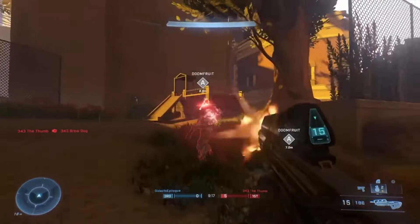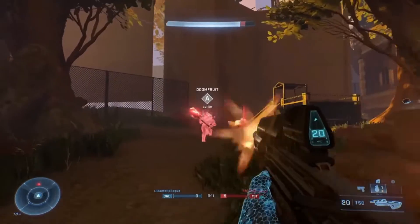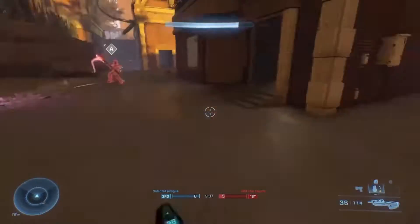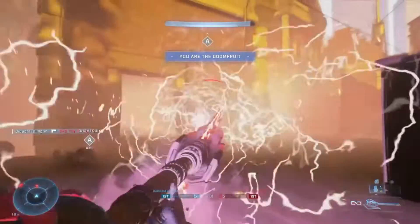Hey, what's up guys, missbear38 here. Today I'll be talking about more forge stuff as 343 has released the forge fundamentals of scripting and bots. This was made in forge by the forge council, and they actually brought back Juggernaut — you use the Diminisher of Hope when you are the Juggernaut.